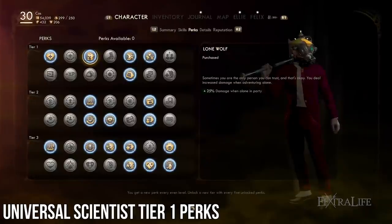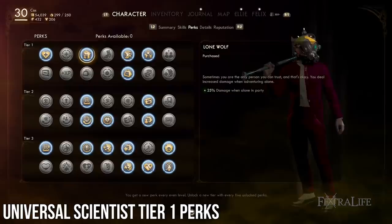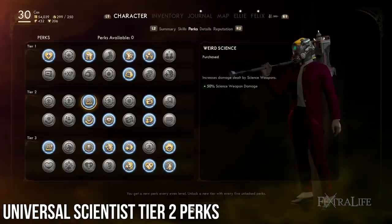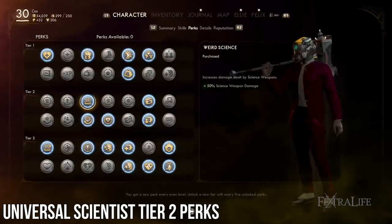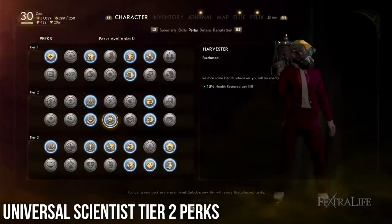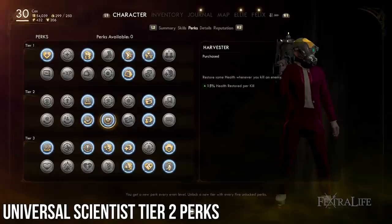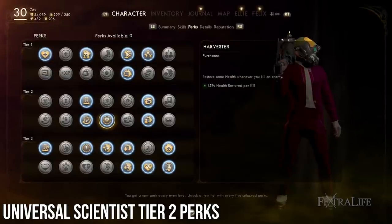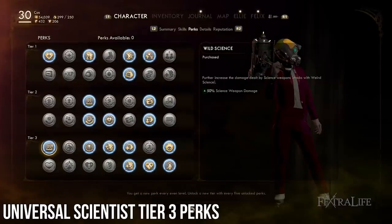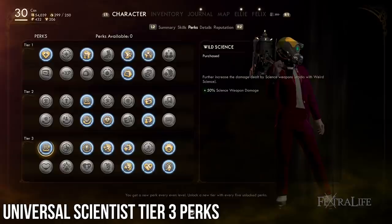Lone Wolf: This is a must-have perk if you plan on playing alone — take this one only if you don't use companions. Weird Science: This perk increases the damage of your science weapons by 50%, which is astronomical. Get this one as soon as you've reached it. Harvester: Another perk that is just all-around great for any build — who doesn't love gaining health for killing things? Wild Science: Further boosts your science weapon damage by another 50%, bringing the total up to a 100% damage increase with these types of weapons. This one is a must-have.